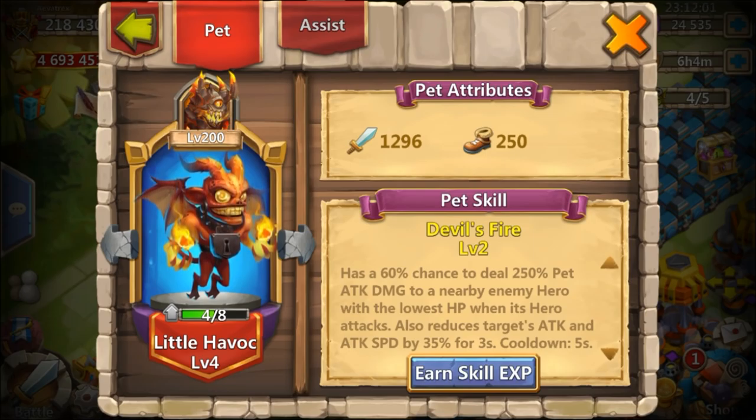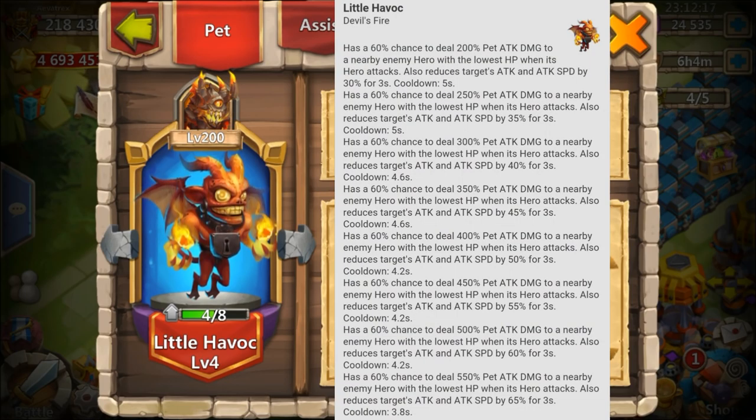Little Havoc's skill is Devil's Fire. The easiest way to describe this pet is like having a mini Maltanica. At maximum level he has a 60% chance to deal 550 pet attack damage, and this pet has the highest pet attack by far, especially at the highest level, so his damage becomes quite significant at higher levels.